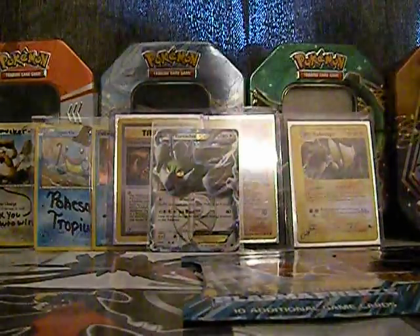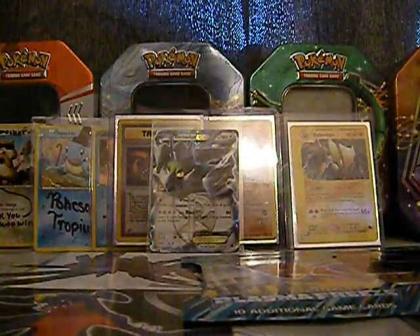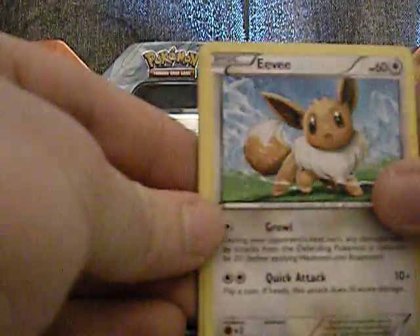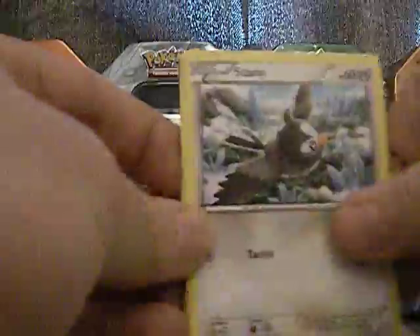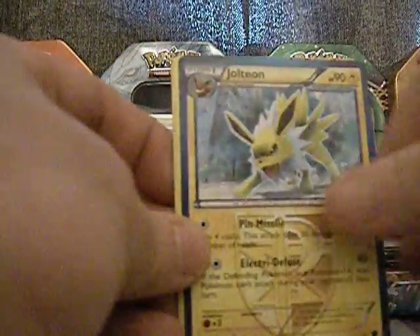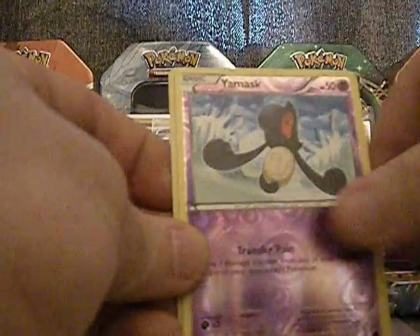Good luck getting another EX. I wish I could get more EXs — I need more. No one wants to trade for non-EXs. So I got Eevee, Starly, Inkay Boy, Mankey, Yamask, Jolteon, Seedra, Onix, Yamask, and Sceptile. Cool.